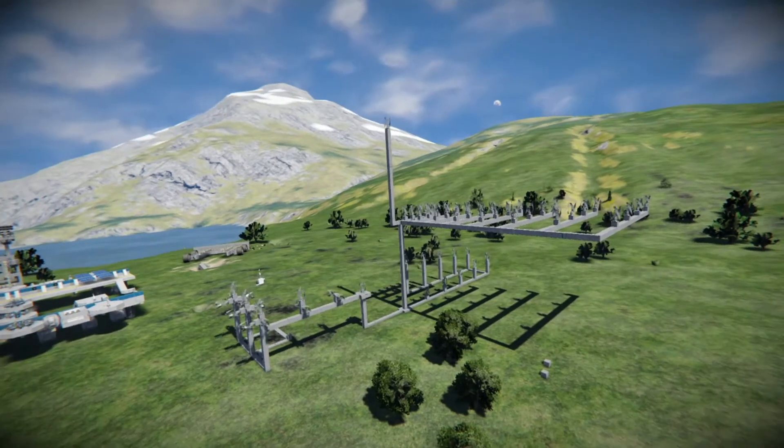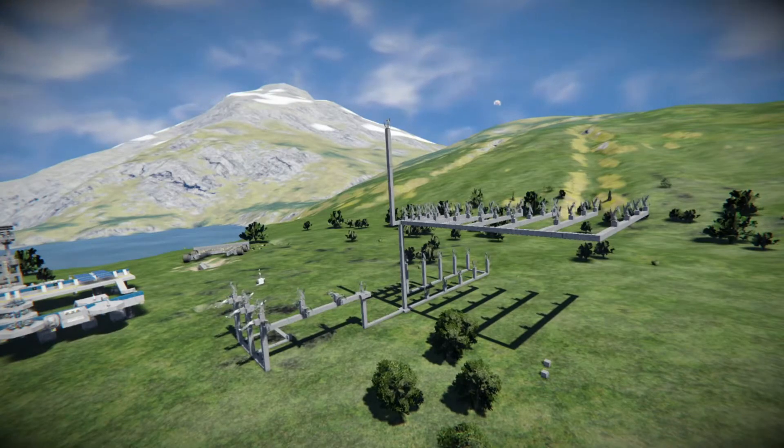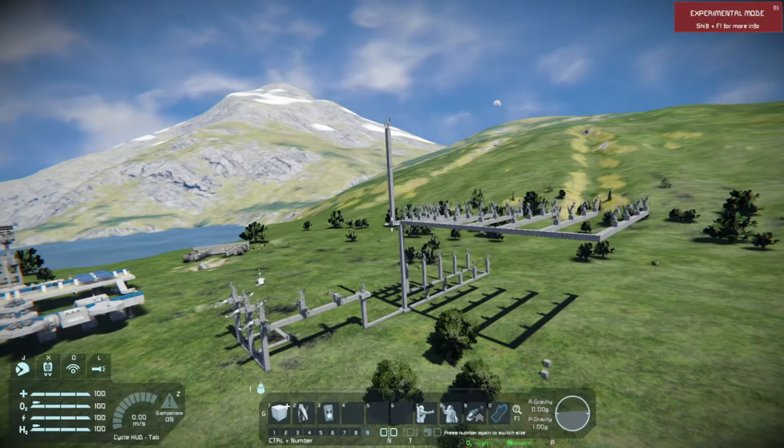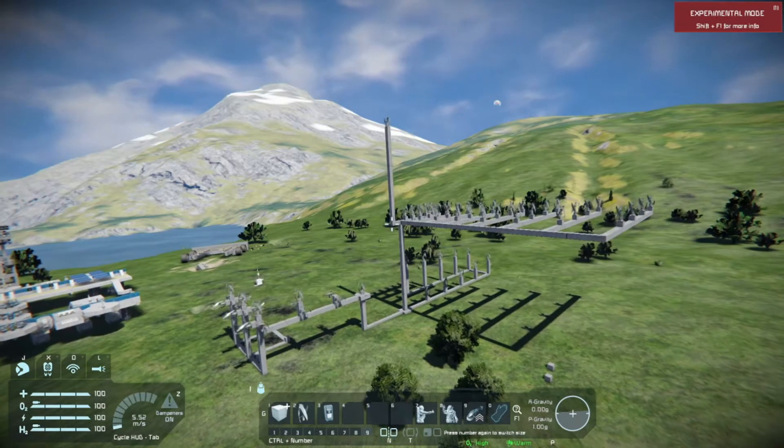So you can see right there everything that I tested. So what is this all about? I just started playing Space Engineers and apparently there's lots of testing involved in the process of this game, and I wanted to create the perfect wind turbine park. I googled a lot,